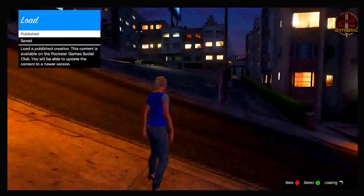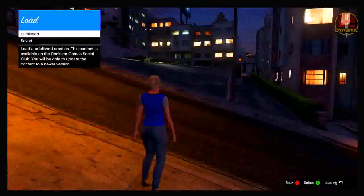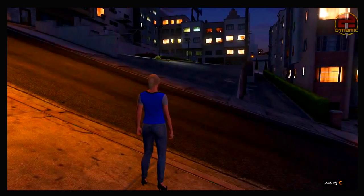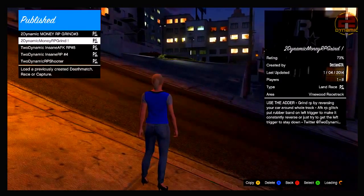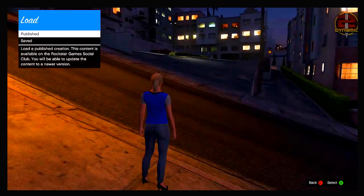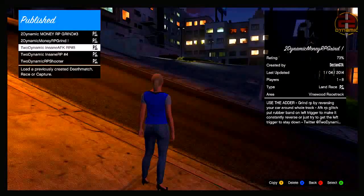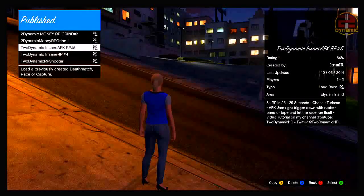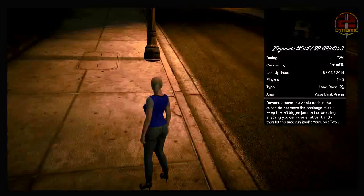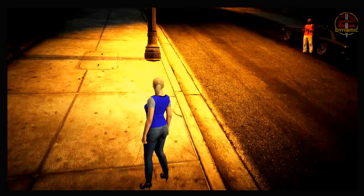Go down to 'load creation,' then go to 'published.' As soon as you click published, you need to do this part really quickly. Simply as soon as you click on published, hold down on the d-pad and select one of your single player characters. If you mess up, press B, click on published again, and repeat. As soon as you've done it correctly, it will say 'are you sure you want to quit the session?' — press A and it will spawn you into the air.